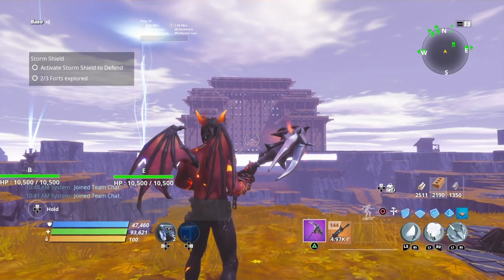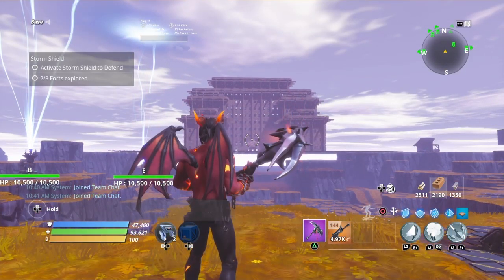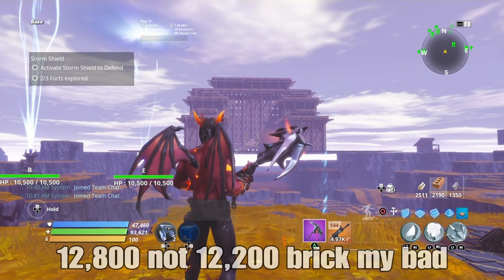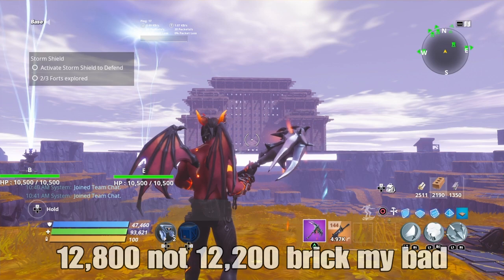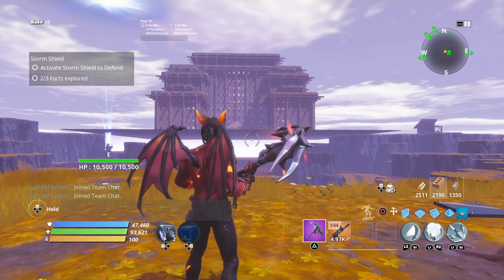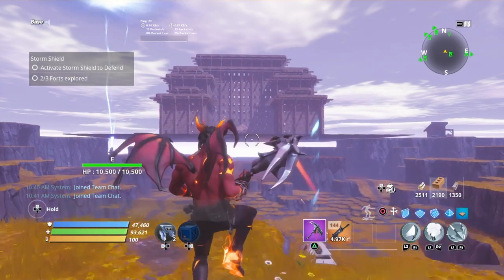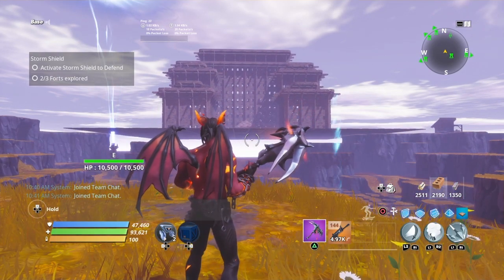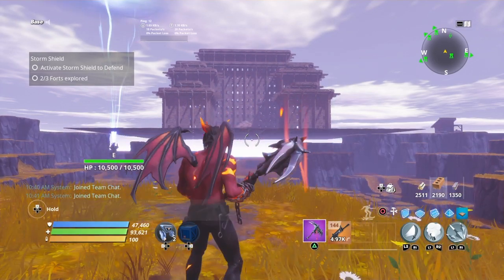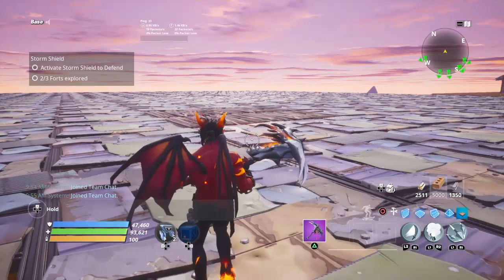Hello everybody, welcome back to another tutorial. In this tutorial I'll be showing you guys how to build this castle. This castle is gonna cost 12,210 brick — that should be right if I counted correctly. If not, give it a little bit more, but that should be around the number of brick you will need. This is gonna be a little bit long so I didn't split it into two parts — it's one part, so let's get right into it.